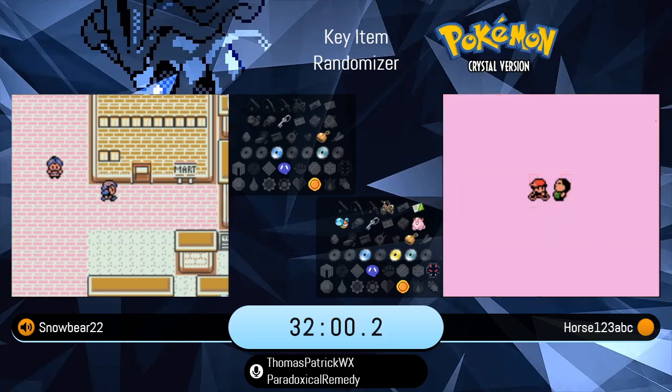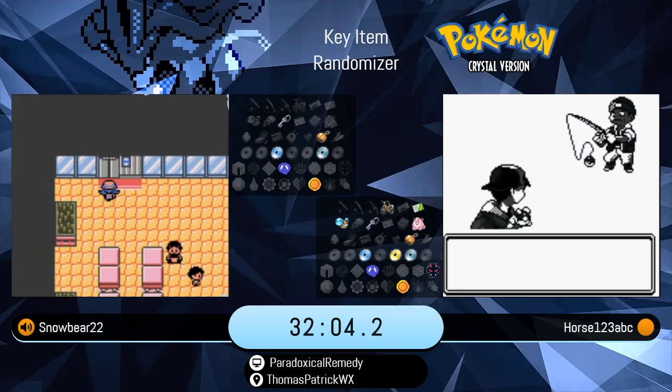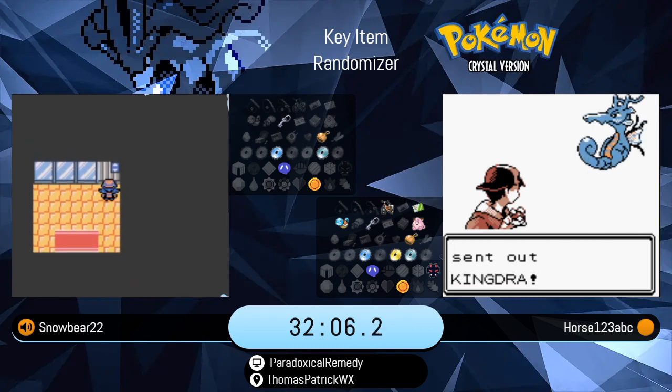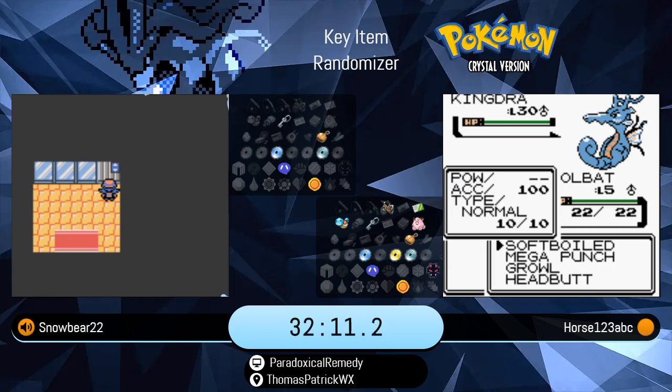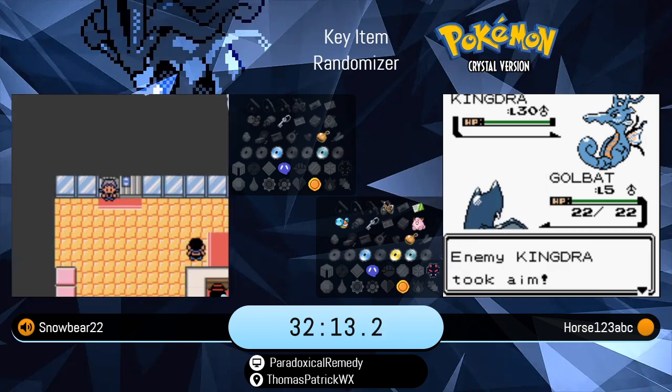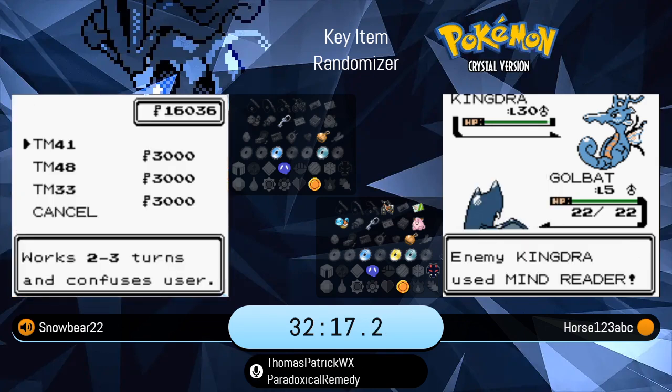Horse found the Squirt Bottle, so he will not have to fight Janine or Surge. He will be able to progress normally through Johto now and hang on to that Celebi, which of course has a terrific moveset. Yes, he did set up that Death Warp.